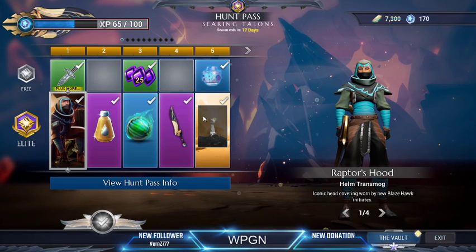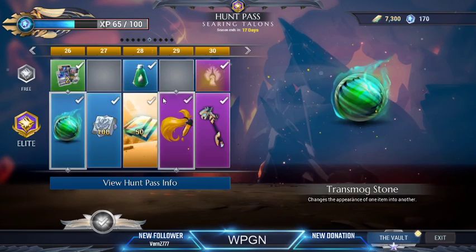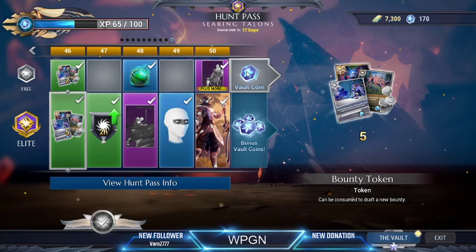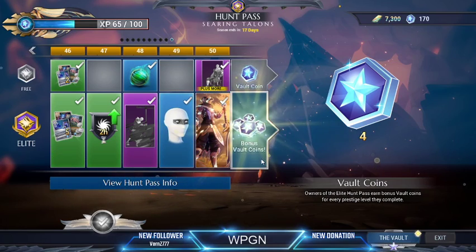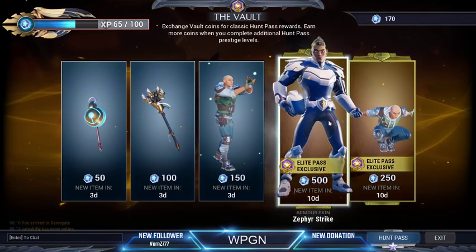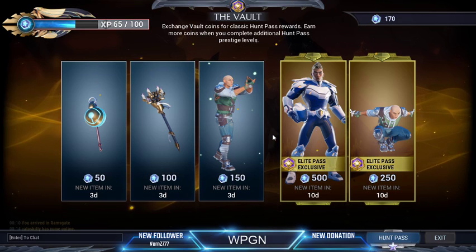The hunt pass resets every season — about every month. Once your hunt pass is maxed out, you can still gain levels: on the free tier you get one vault coin, and with elite pass you get four plus the one free, so five total. Vault coins let you go to the vault and buy things that were previously released in the game but are no longer available in the store — like armor skins, arrival emotes, and weapon skins.